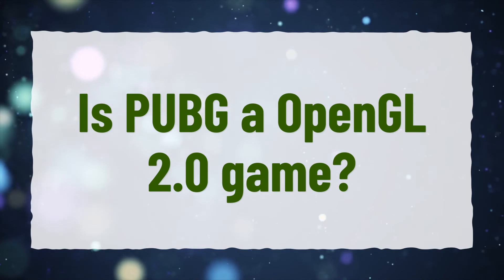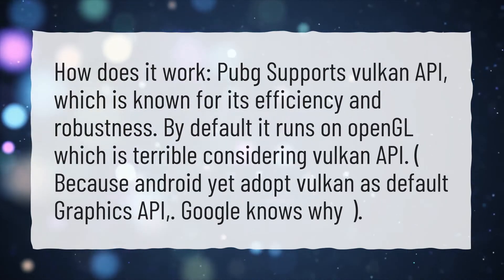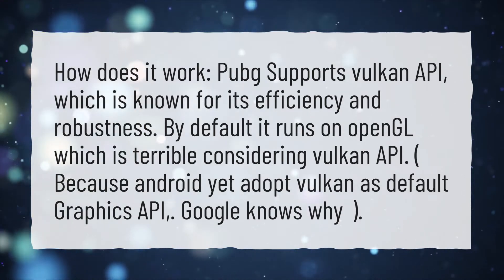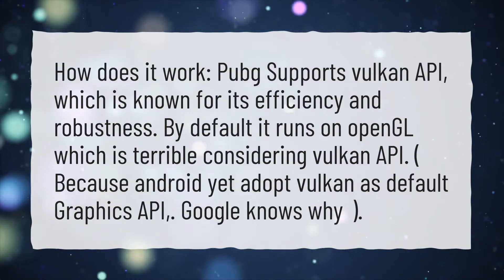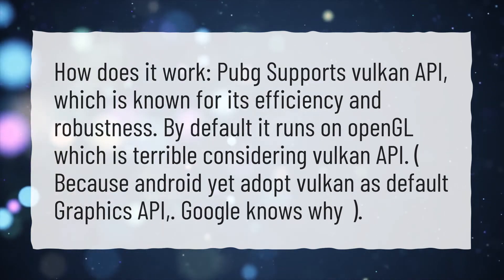Is PUBG an OpenGL 2.0 game? How does it work? PUBG supports Vulkan API, which is known for its efficiency and robustness. By default it runs on OpenGL, which is terrible considering Vulkan API, because Android has yet to adopt Vulkan as the default graphics API — Google knows why.